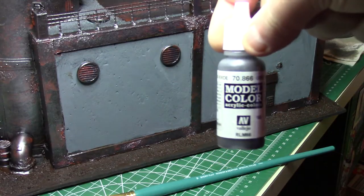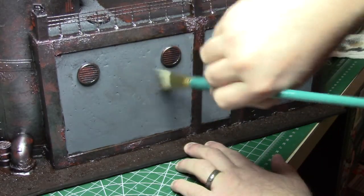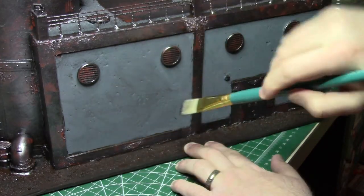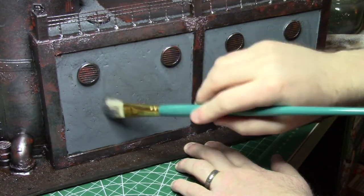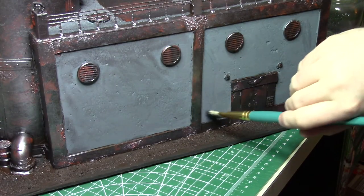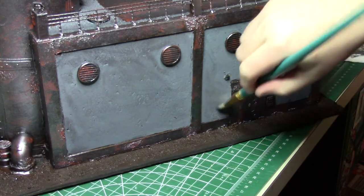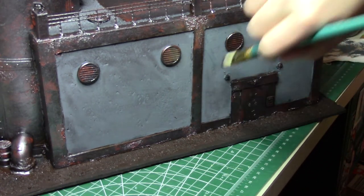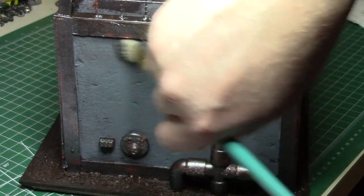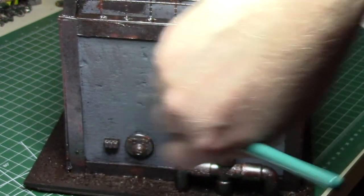The next step is to give the concrete areas a quick dry brush of gray-green — a sort of concrete-y type color that works pretty well. I didn't have the best brush for dry brushing here; these brushes are pretty cheap and old and they didn't work great. If you have a better brush I think this would come out a lot better, but the wash does hide a lot of imperfections. The final effect is pretty subtle, but the extra color variation in the concrete does help.